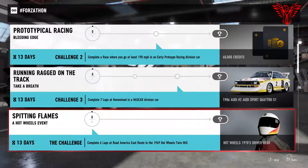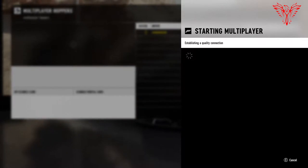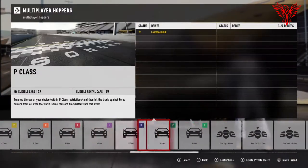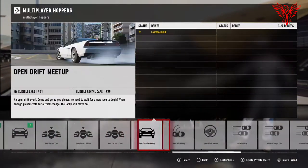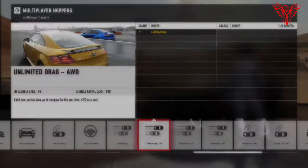Then win a race at Bathurst in a showroom rally division car, and complete seven laps at Homestead in a NASCAR division car. So getting into it — into the multiplayer hoppers — I've got to complete two races in a Hot Wheels car. I thought I'll go for a drag race; I don't do many drag races, so I'll go for unlimited drag all-wheel drive.